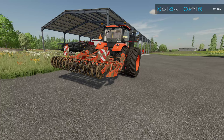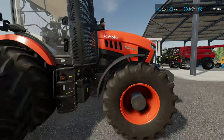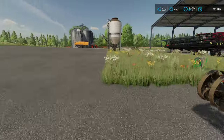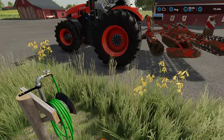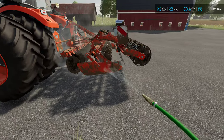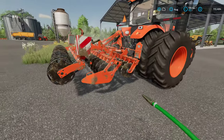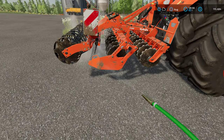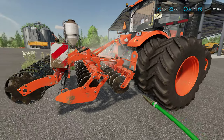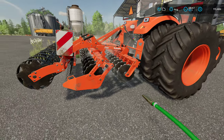Hey everyone, welcome back to Farming Simulator 22. We are back in East Vineland, New Jersey on Kubota Farm. I was just going to wash up our cultivator here real quick. I'm not quite sure they're calling this a cultivator — it does stubble tillage is what we get from this thing. Let's go ahead and get it washed up.